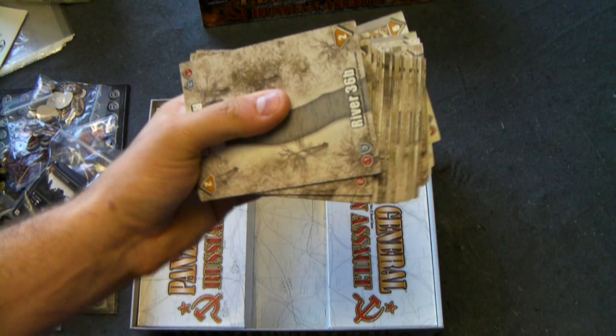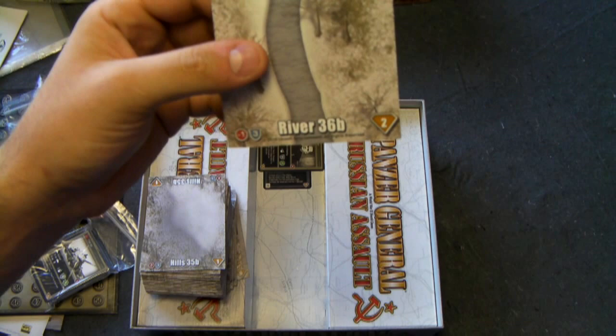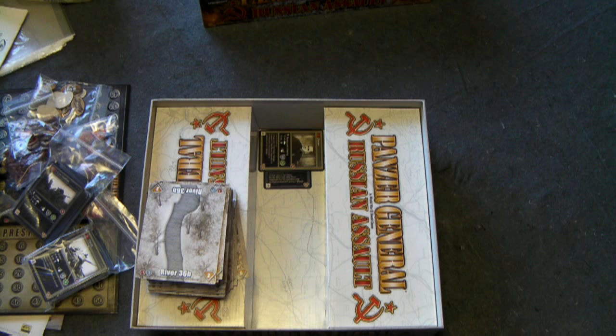We have the 36 map tiles here on a pretty thick cardboard stock. They're double-sided, which is nice — so in other words there are 72 different tile faces to lay out if you count both sides. I'm going to set up a simple two-player scenario and go over the major mechanics of the game, then wrap it up.